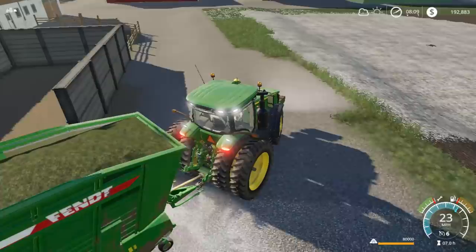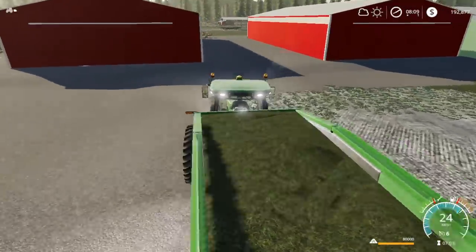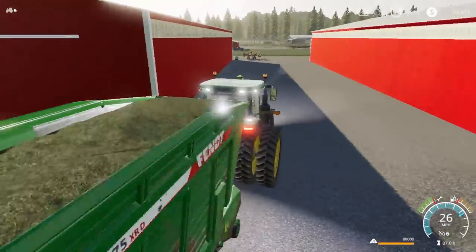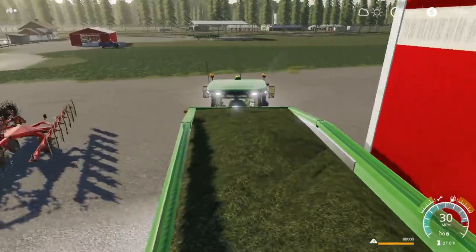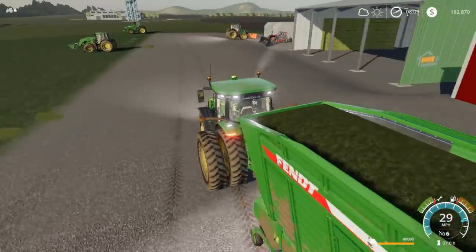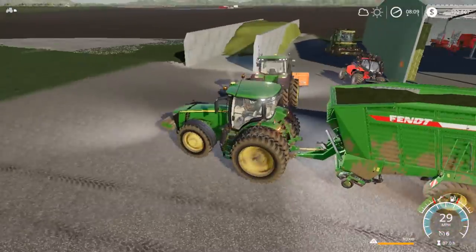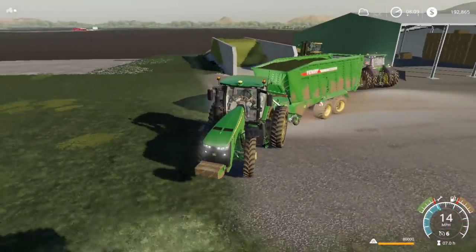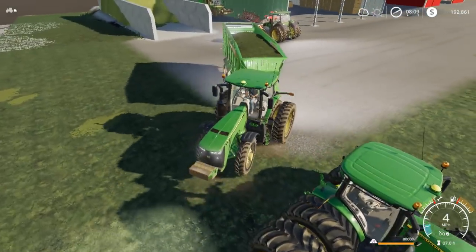Let's go get rid of this load of grass. So there's a little trick to the silage pit here we've noticed — it's kind of finicky. What you've got to do is unload it quick on the ground outside the pit and then just hammer it back in there really quick. The 7R might be in my way. The 8245 or the 8400 is kind of in my way.